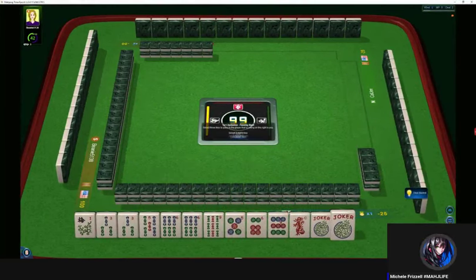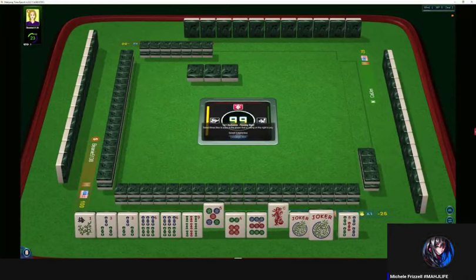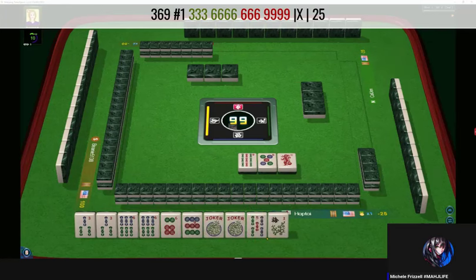Looks like we have another three, six, nine hand. Three, six, nine. Let's let the five go. Like numbers with nines or fives. Like numbers with fives — three, six, nine. Three, six, six, nine. Let's let the nine bam go. For the first three-six-nine hand, I'm thinking three, six, six, nine — pong-kong, pong-kong.